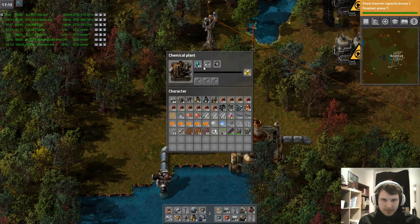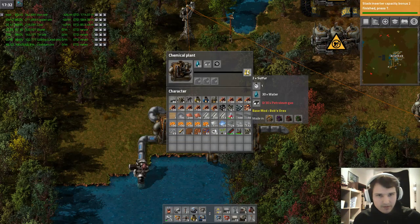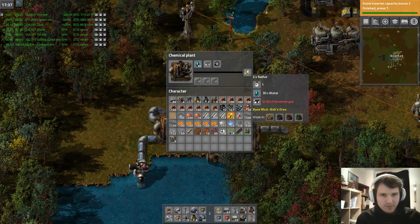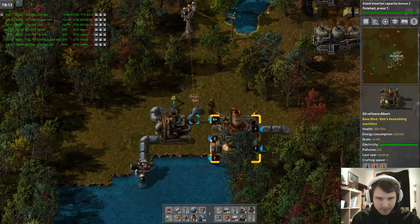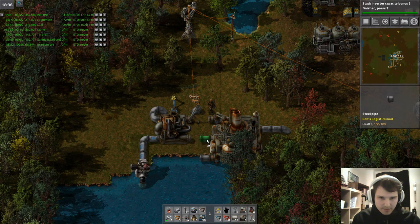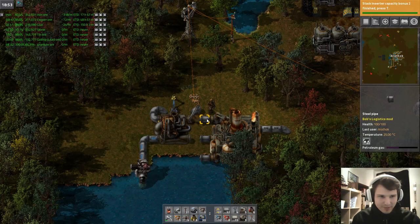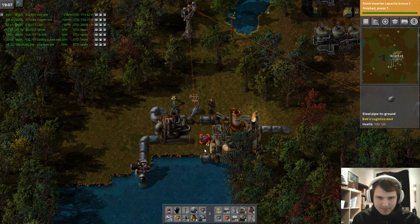I'm piping petroleum gas directly into this chemical plant, which is making a nice amount of sulfur for me. There is oil coming out — I can manage. Now we are cracking just because we have to fill these pipes, which is nice.